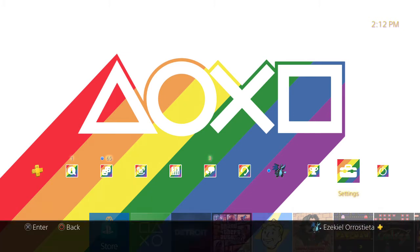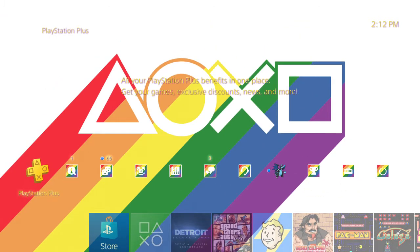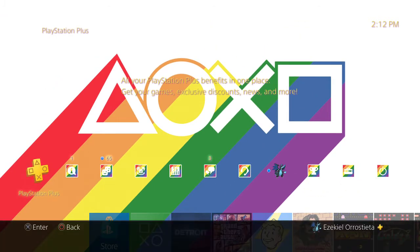The Detroit theme you don't get free — you've got to get the pre-order bonus. I think that's the only way to get that theme, if you pre-order Detroit Become Human, or if you get the deluxe edition — I think they give you the background with that. Also there's another cool background I want to get.